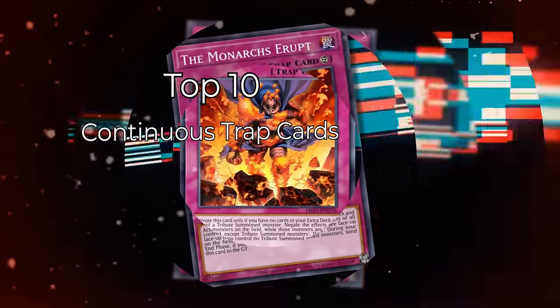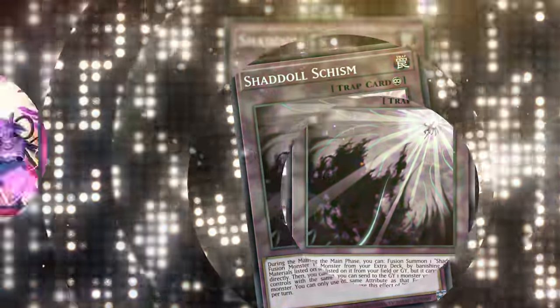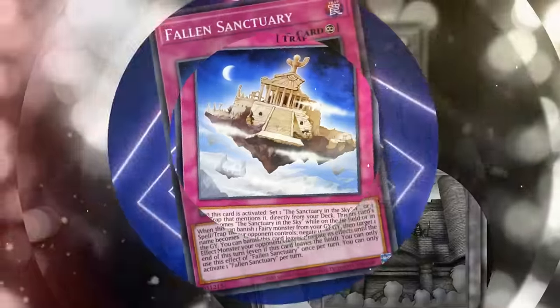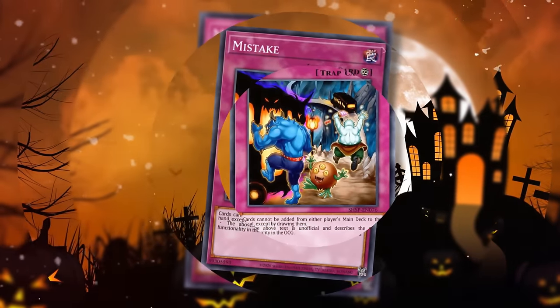In Yu-Gi-Oh!, Continuous Traps are typically thought of as just Floodgates — cards that prevent your opponent from performing certain actions. However, that's not entirely true. Continuous Trap cards have other effects than just Floodgating, and in this list we're going to go over some of the best Continuous Trap cards in the game, with about half of them being Floodgates.